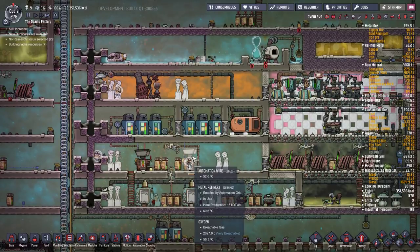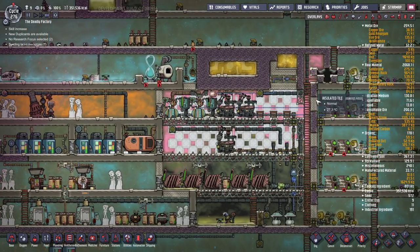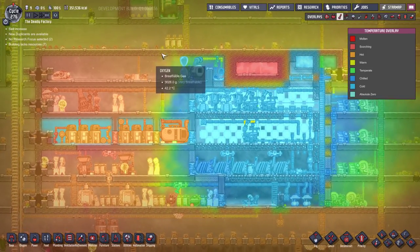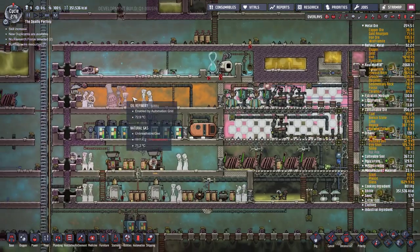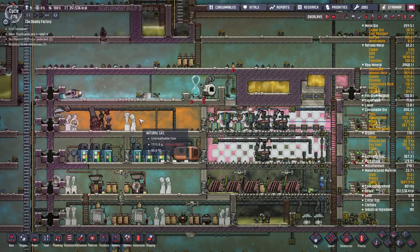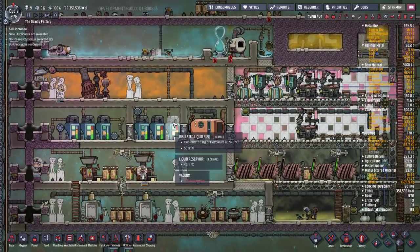The whole thing is insulated around the sides so it doesn't affect the outside world. It's basically a self-contained thermally regulated base - no wheezworts required, no space tech, nothing like that. You put in crude oil and raw metals, you get refined metals, power, lots of excess power, plastics, glass - whatever you want. There's plenty of room left for expansion as well.